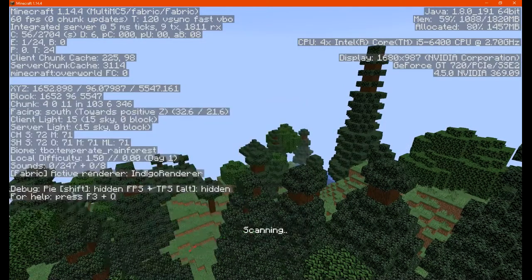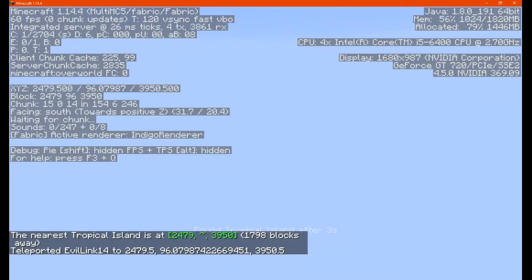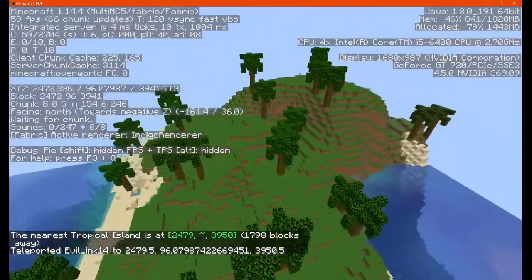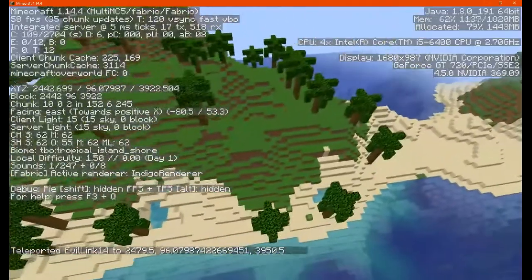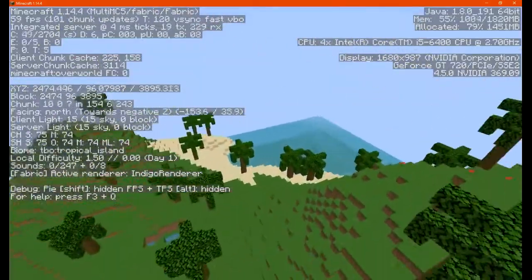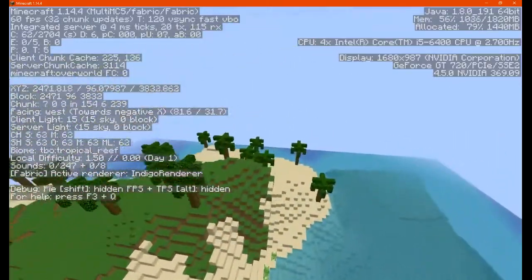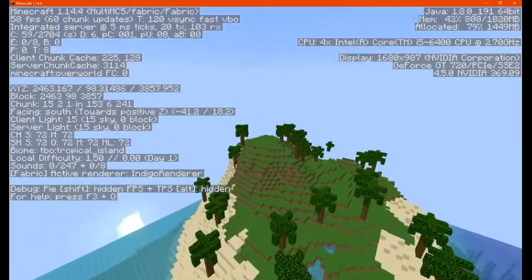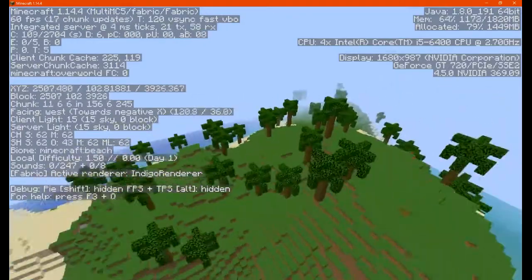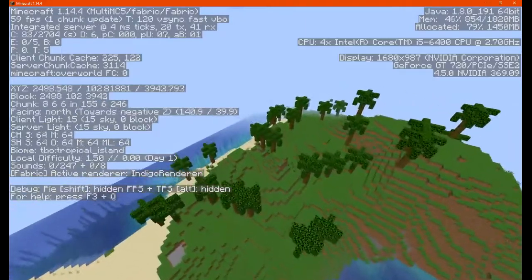On the map there's a fair amount of trees, some apparently down on the beach. Obviously there's a shore biome as well with all the sand. Fairly hilly in some areas but for the most part not too bad. A lot of strong greenery though.